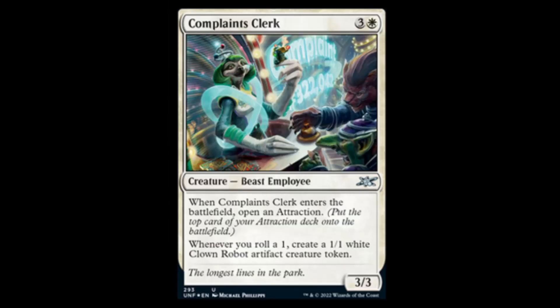First, we have the Complaints Clerk. She's nice looking — white and three for a 3/3. Complaints Clerk enters the battlefield, you get to open an attraction. Whenever you roll a one, create a 1/1 white clown robot artifact creature token. The funny thing about this is if you go to the Complaints Clerk, I could see why you would get a 1/1 clown and open an attraction — hey, look over there, squirrel.